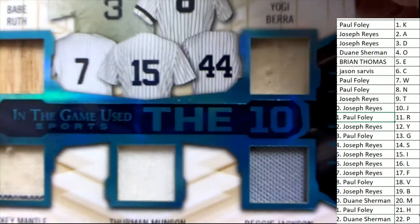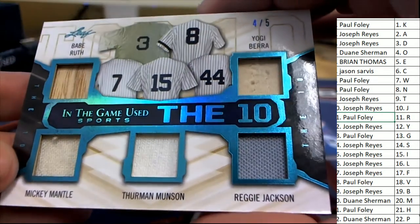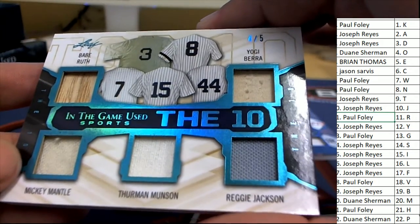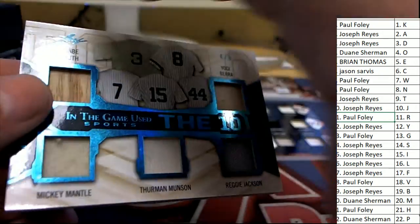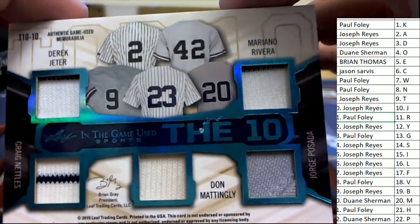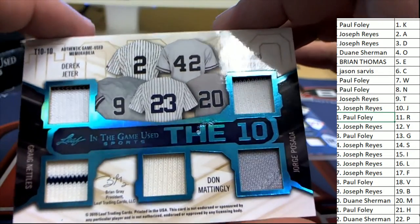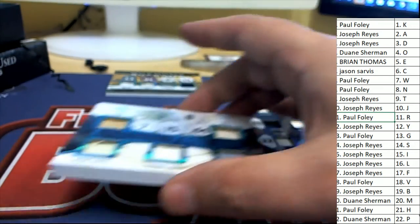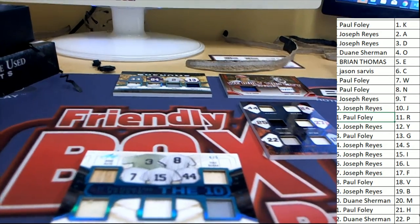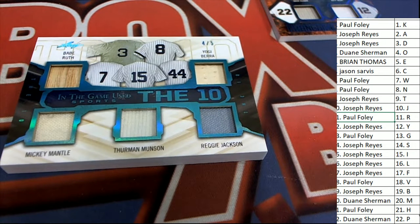And our final hit is right here - it's called The 10, and Babe Ruth is on this. Yogi Berra, Mickey Mantle - oh my gosh! Would you look at this hit! The 10! On the other side: Mattingly, Jeter, Rivera - oh, oh my! What an outstanding hit this is, with a Babe Ruth bat relic. Since it's 10 of them, someone would have to own 6 out of the 10 for it not to go to random.